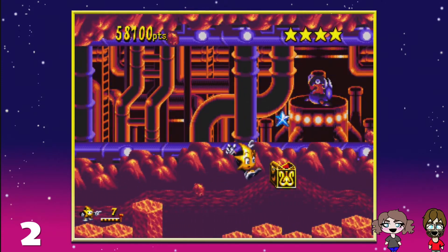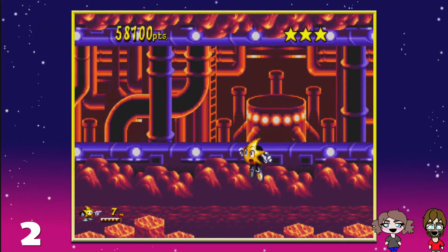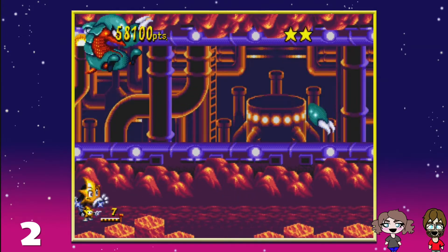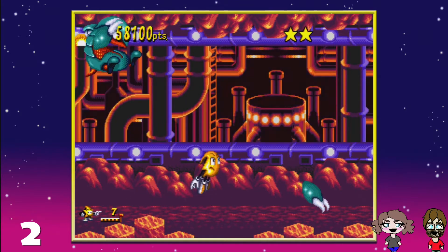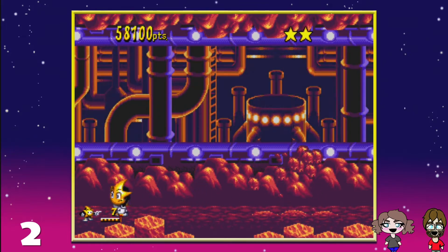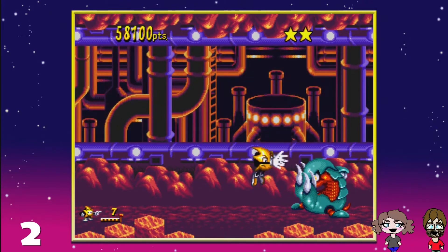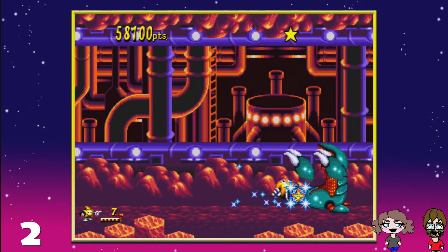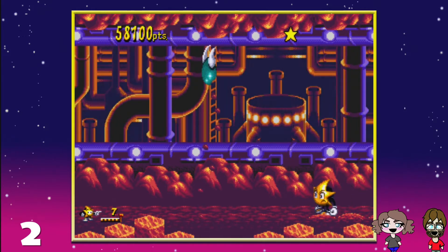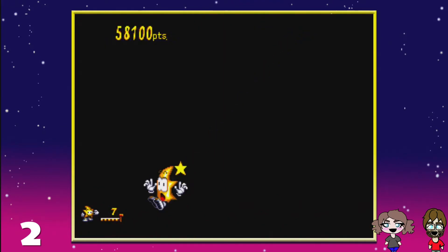So I believe this is the boss that you got up to — I'm not sure if you ever beat him or not. It's a giant armored mole. You can either smack him from the underside or grab onto his claws, run up there and give him a good whack. After you do enough hits, you'll fall down — the floor is going to give away — and you have to fight him down the chasm.